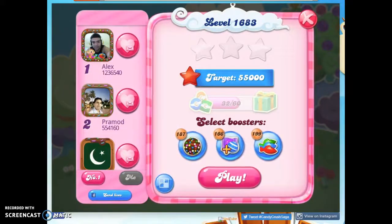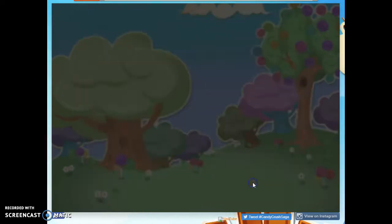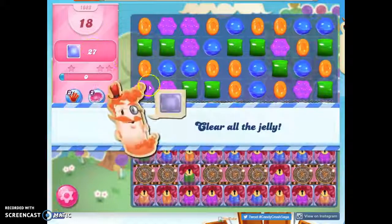Hi friends, this is Susie, your Candy Crush Guru, here to help you solve the puzzle of level 1683, where we have 18 moves to clear out 27 jelly.